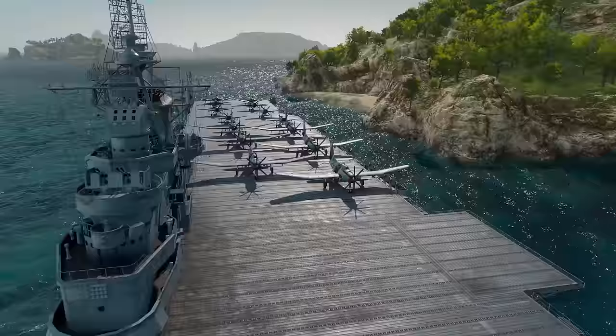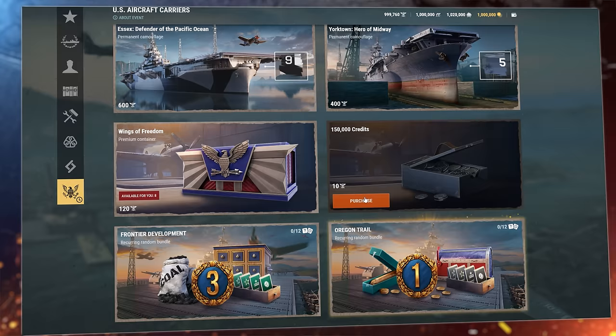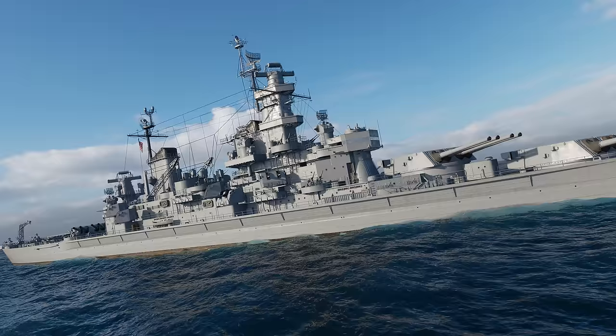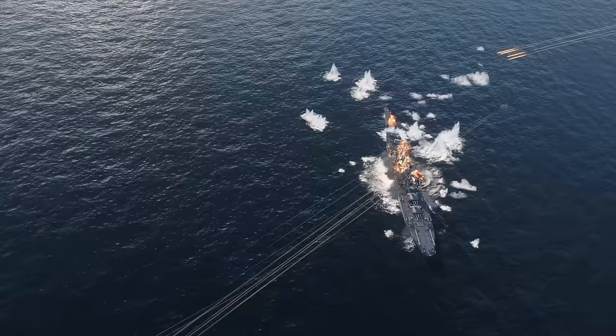American tokens are a special currency dedicated to the early access of American aircraft carriers. You can also obtain these tokens in random bundles in the armory. Use this special currency to buy Wings of Freedom premium containers, credits, permanent camouflages for Yorktown and Essex, and the crown jewel — Essex herself. Additionally, Rhode Island, a tier 10 premium battleship, will be available in random bundles during update 13.0.